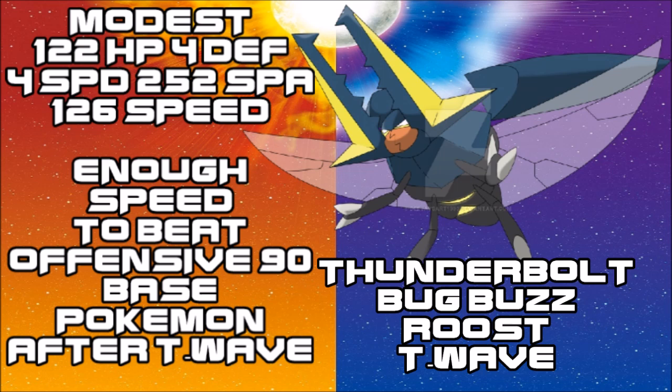You could go 186 Speed to outspeed 100-base Pokémon like Jirachi or Mew, but then you lose the defensive capability to take on bulkier Pokémon like Cresselia. The reason for this HP stat and Speed tier is so you can take a hit from Cresselia, Thunder Wave it, and then Roost up the following turn — going up against it fairly well one-on-one and forcing it out with Bug Buzz without being heavily whittled down.